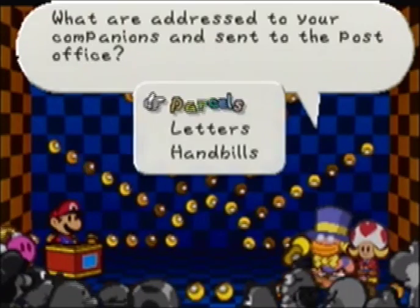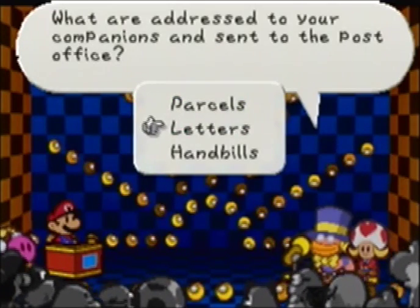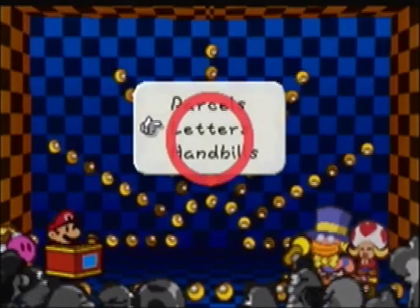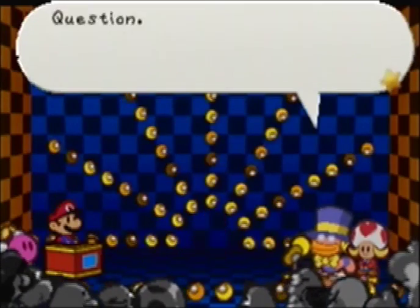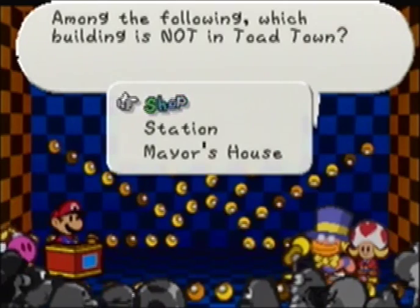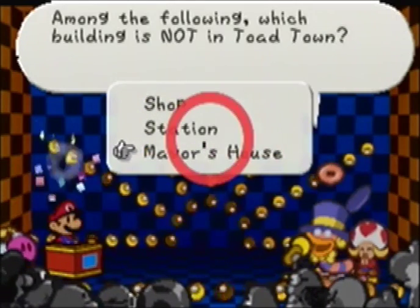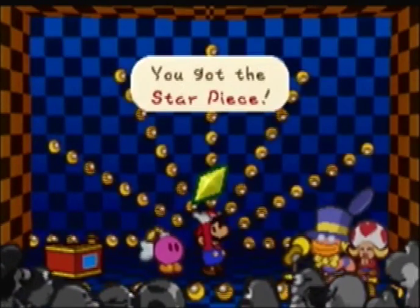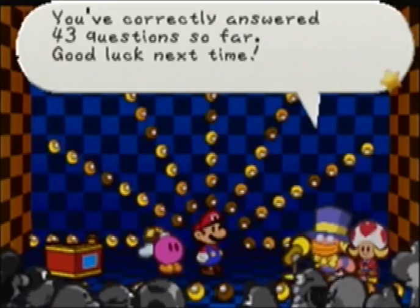What are addressed to your companions and sent to the post office? Letters — not handbills or parcels. Which building is not in Toad Town? That would be the Mayor's House, since there's an item shop and a train station there, but I've never heard mention of a mayor in Toad Town. So Mayor's House would be the most logical choice.